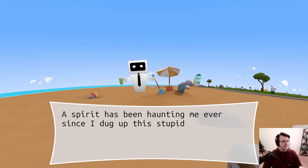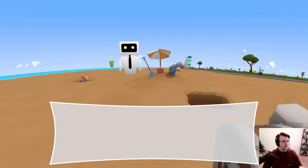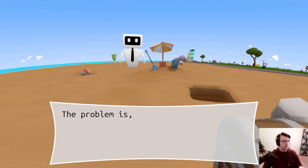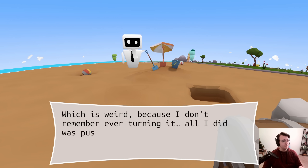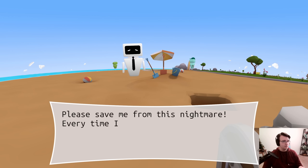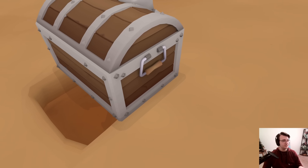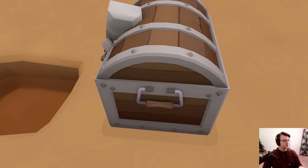Pardon me, but can you help? A spirit has been haunting me ever since I dug up this stupid treasure chest. It's some kind of curse that gives me terrible luck and existential dread. Can you break the curse and return the chest? Problem is, it's too heavy to rotate — I can't get it to fit in the hole. Which is weird, because I don't remember turning it. All I did was push it around a bit. Okay, so I gotta rotate the chest. This is just a straight up puzzle.